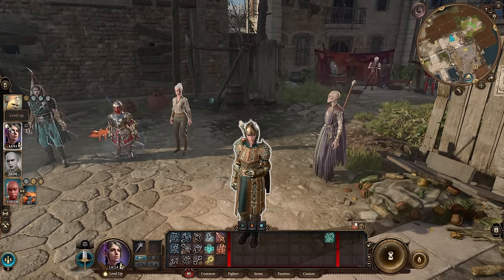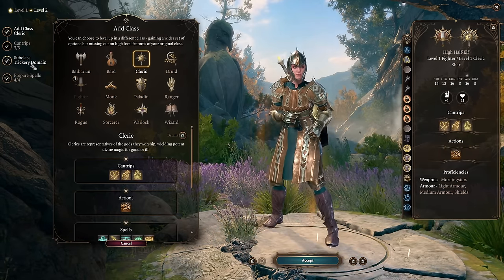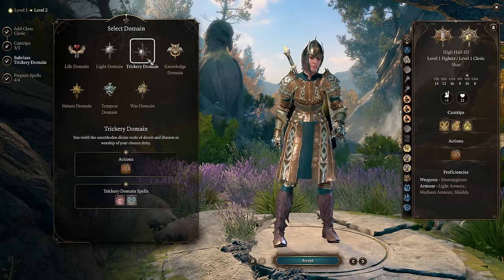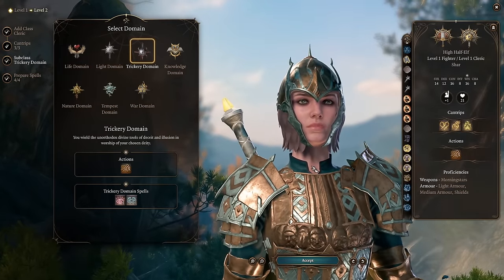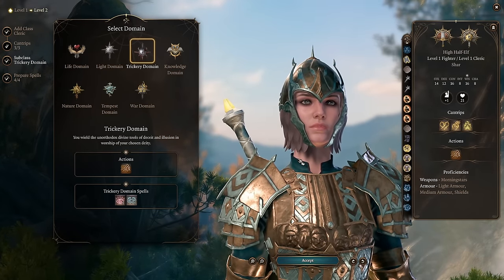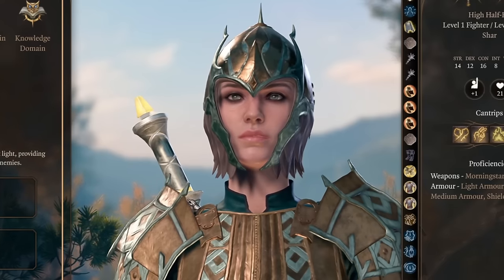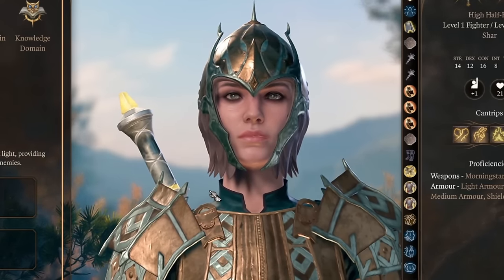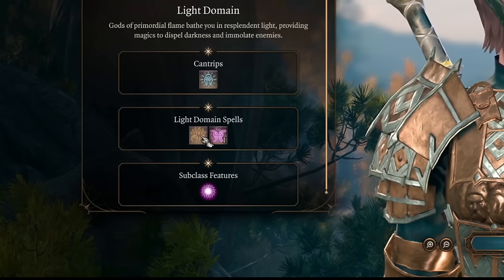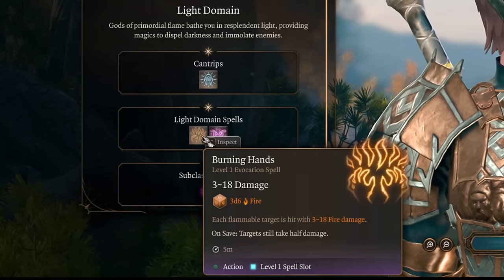Cleric created — let's get those first levels. Instantly we're switching from fighter into cleric, and Shadowheart is a trickery domain cleric by default. We don't want that. We want a really stable, powerful cleric that we can rely on. That's why we're going with light domain cleric. In my opinion, it's the most powerful supportive cleric that can do an insane amount of damage at the same time. Just by leveling you will gain access to a lot of cool light spells that will deal fire damage.